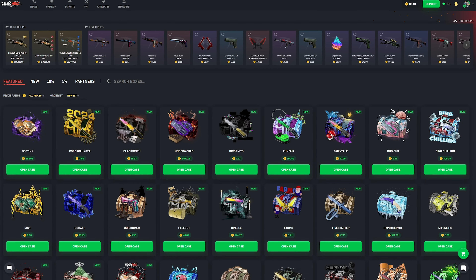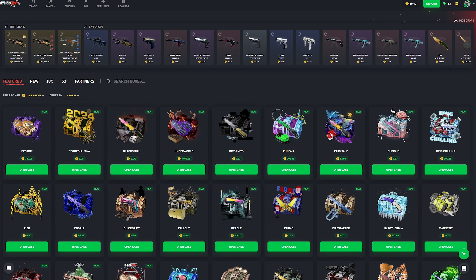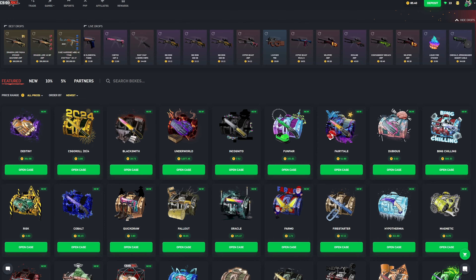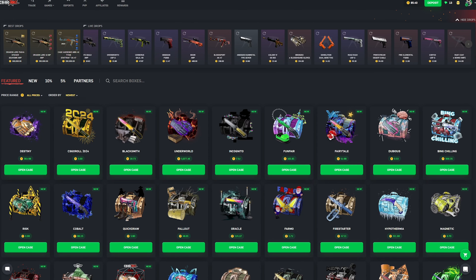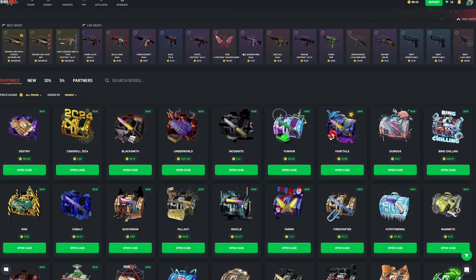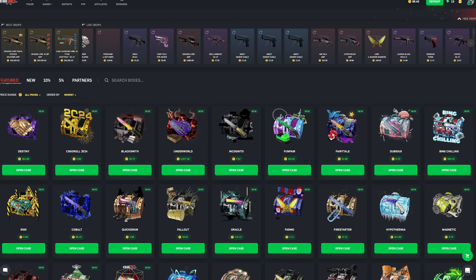Hey, what's going on YouTube, my name is Aiden and welcome back to another CSGO weekly cases review. Three more cases came out this week — we're going to go over the Blacksmith, CSGO Roll 2024, and the Destiny case. I'll give you my honest opinions on whether you should open them or not. If there are any other cases you want me to touch up on, let me know down in the comments below.